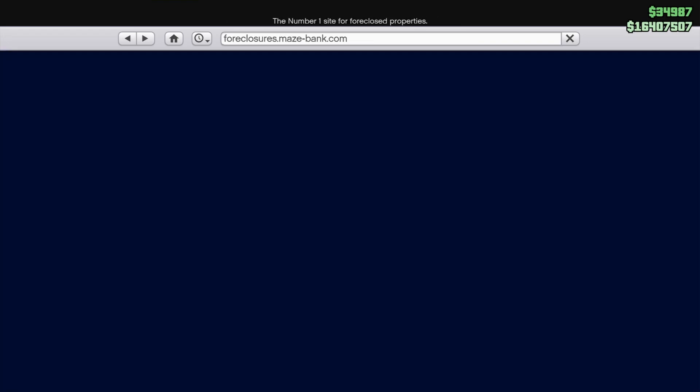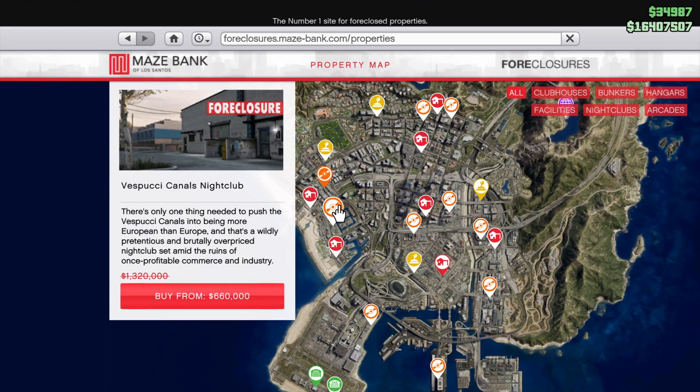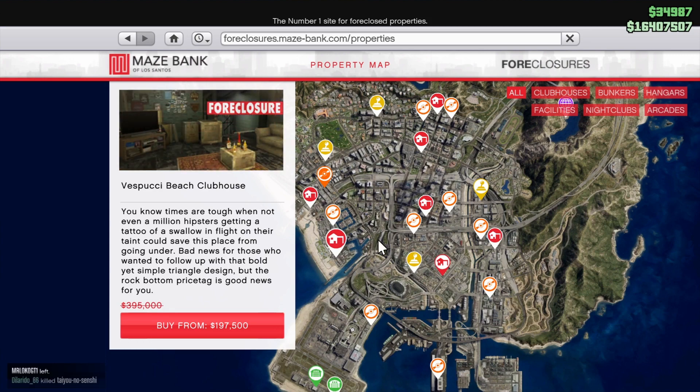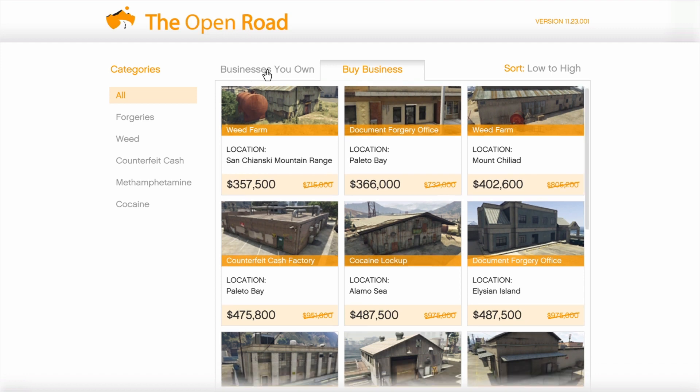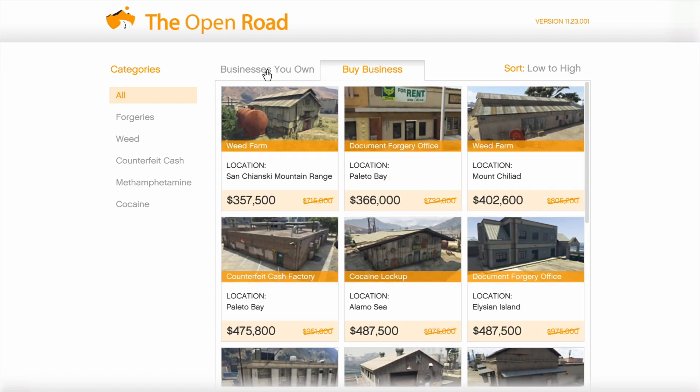There are also some discounts on the Mace Bank Foreclosure website — wrong website. There's a discount on the Nightclubs and a discount on MC Clubhouses, and there's also a discount on MC Businesses.